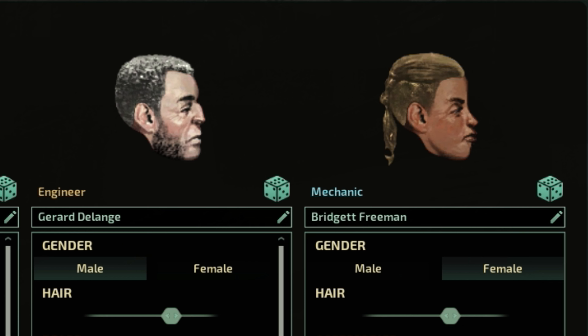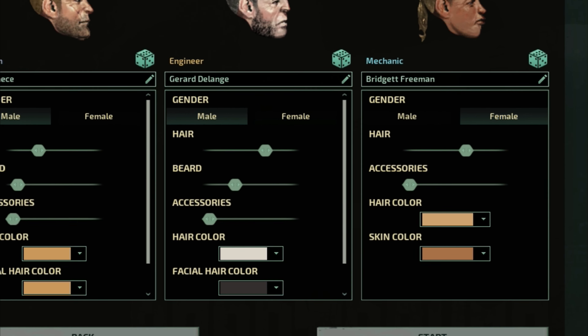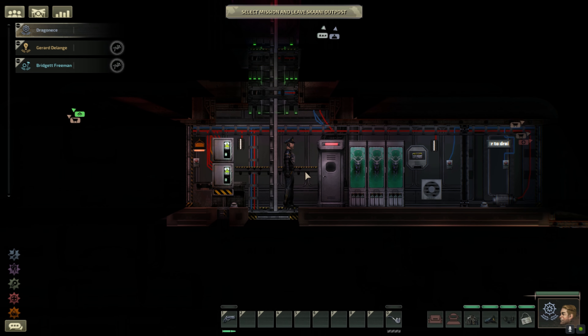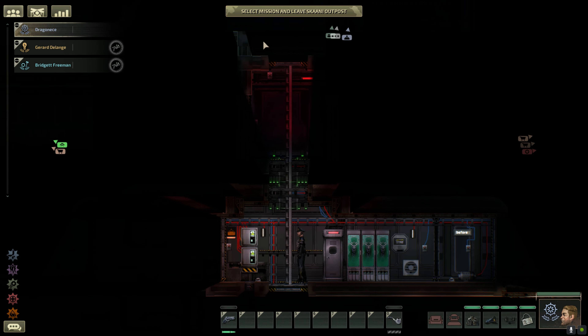As you can see, I am the captain. Don't worry, you can trust me. And we have an engineering mechanic. These are just randomized. All I know is Gerard doesn't look happy to be here at all. All we can do now is head out to Europa and make some money.